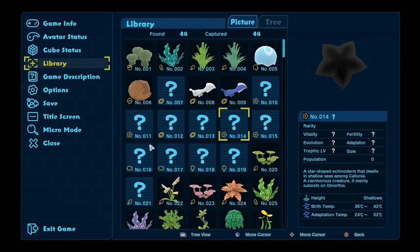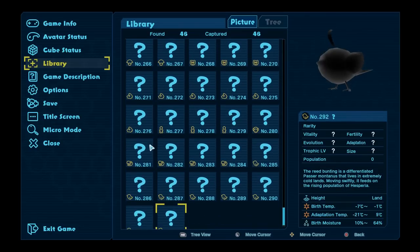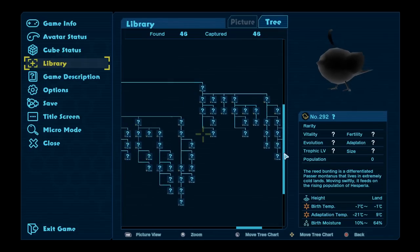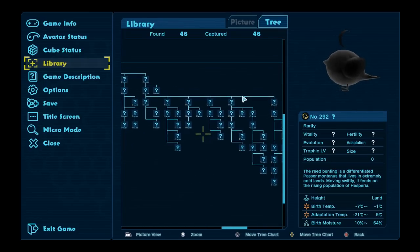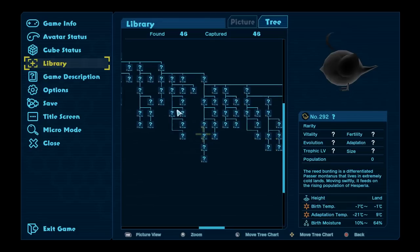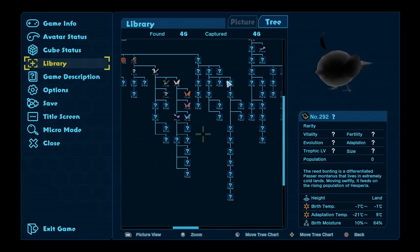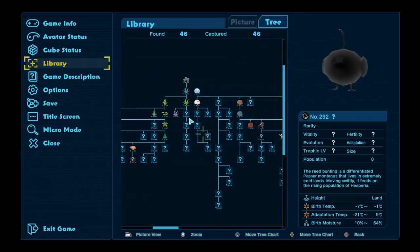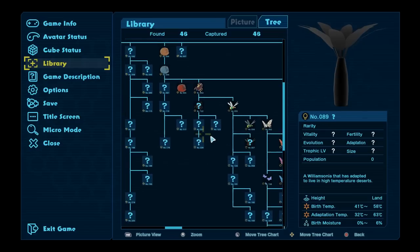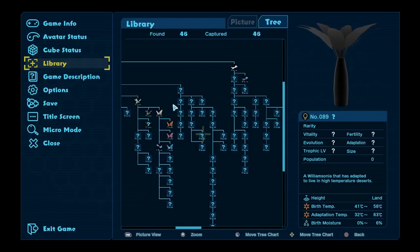This is all the animals in the game. It's a lot like Pokemon - each one has a number, plants and animals that is. But what we want to do is go to the tree here, because this is where you're going to see how complex this game is and where we go to get to the dinosaurs. As you can see, we haven't really focused much on evolving things, so a lot of my creatures are still very early in the tree - very simplistic early game animals.